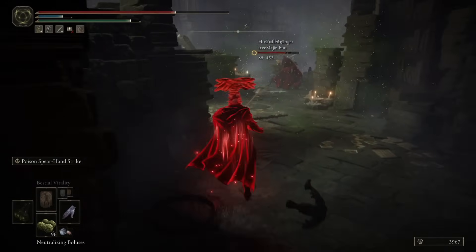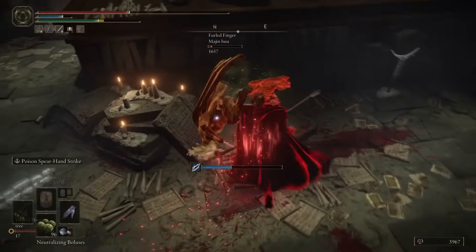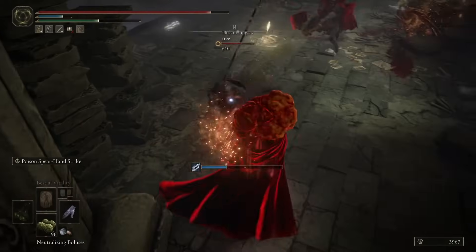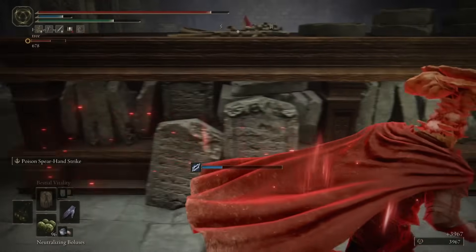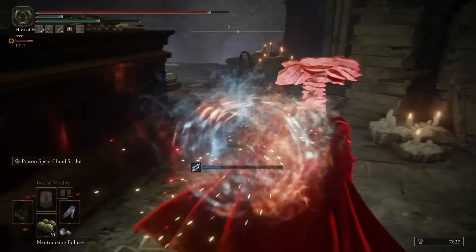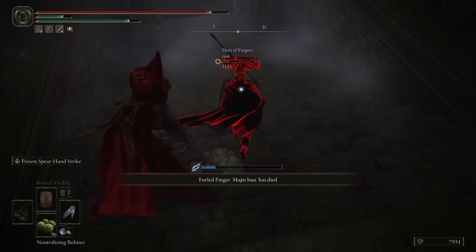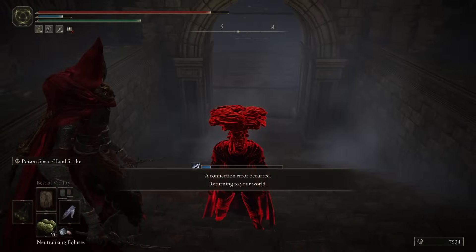They begin fighting the PvE and do a good job finishing it off. The player with power stance light great swords falls pretty fast as we have a little time alone with them. The player with the rune arc and colossal sword is something we need to be worried about — they haven't dealt with the PvE yet — and then they go for the tried and true disconnect. We can move on to the duel portion of the showcase.